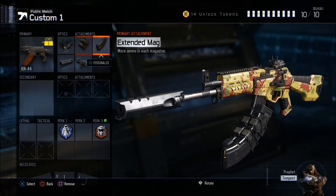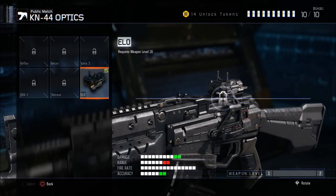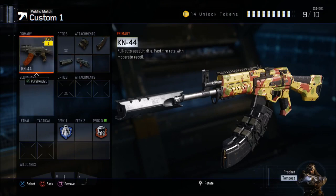But check this out, you guys — I need to let you guys know. If you go here, let's say you take off the elo sight, alright? If I remove the elo sight, here's the problem. I'm gonna take it off, and now when I go back to get it, it's gone. I can't put it back on. So make sure you guys don't take off the attachments — make sure you leave them on. That way you can keep your attachments, otherwise they will disappear.